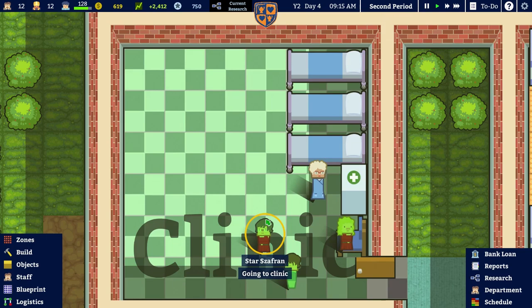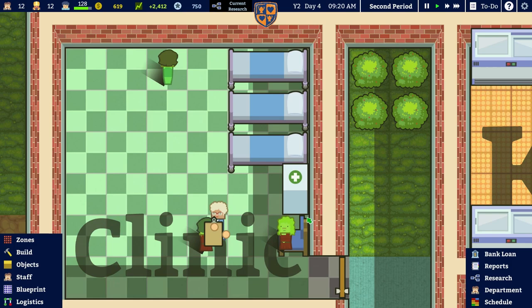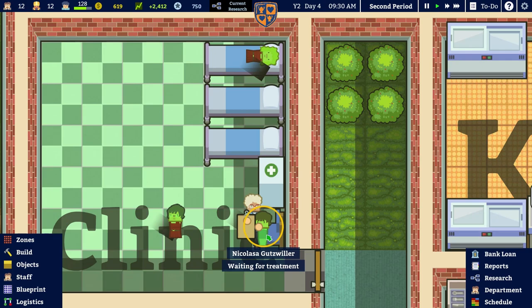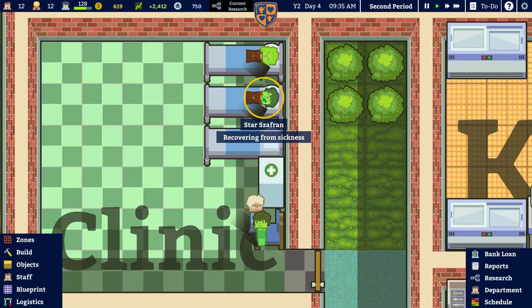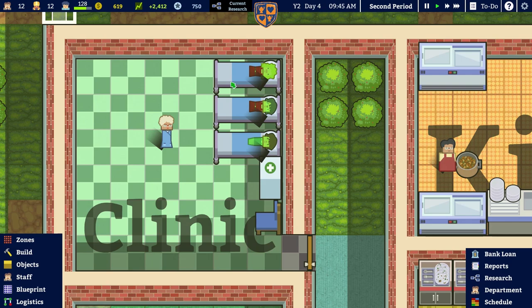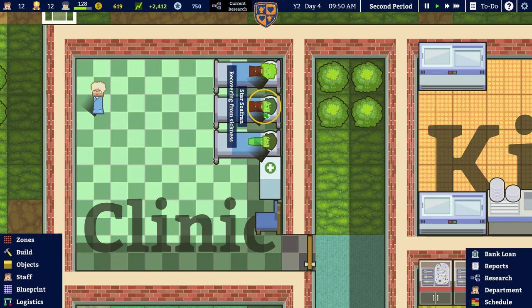Somebody is seeing the nurse — the nurse is seeing them and giving them some medicine. Have that. Guadalupe is recovering from sickness! Star Sazafran is recovering from sickness — oh this is brilliant! Nicolasa as well — they're all waiting. Three beds, three ill people. That was very very good — that was a good investment of those extra beds.